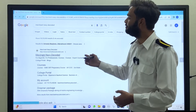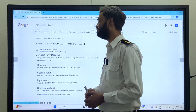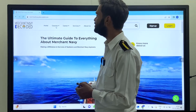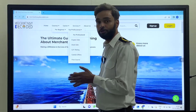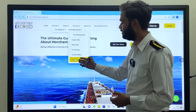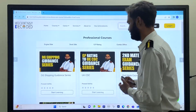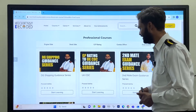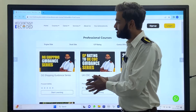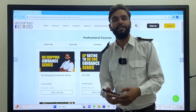For more information, visit our official website www.merchandabdecoded.com and click on the first link. You will find a course section interface — go through the course section. For professional courses, you will find our DG shipping series kept there for free. There are many free courses available: GP rating to UK COC, Second Mate, Exam Guidance, DG Shipping, and more coming soon. Go through the free series in the professional section and get information like this.